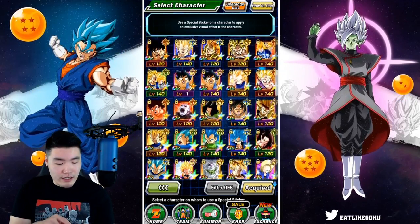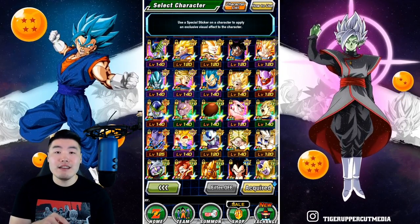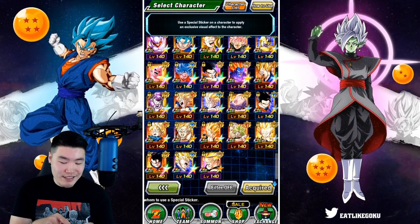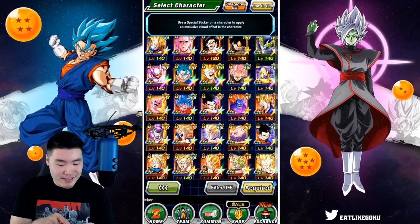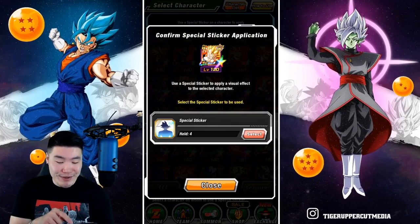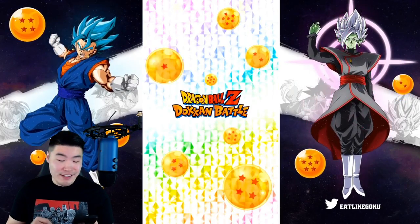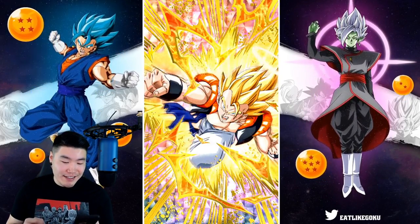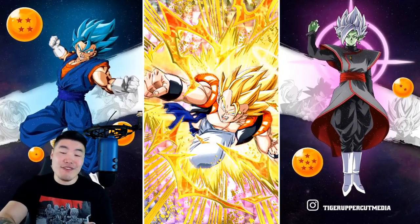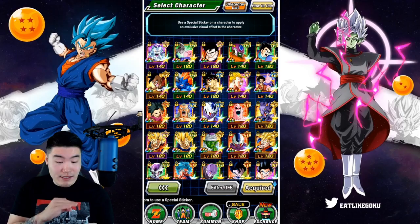What about INT Gogeta? INT Gogeta is about to get an EZA and his EZA is absolutely glorious. So I think we should just give it to him in advance. Here we go — taking a risk. Oh, it works. That's another mid-tier effect, I would say. No regrets with that one. Now we've got three stickers to go.